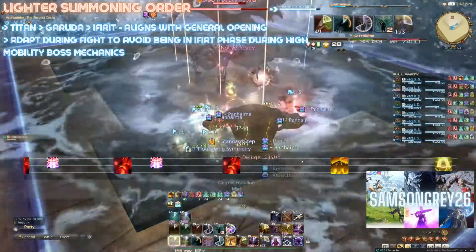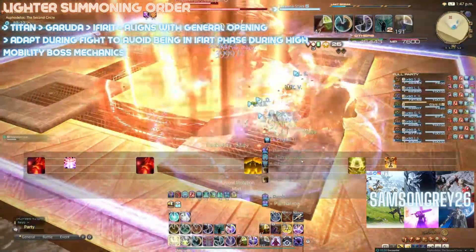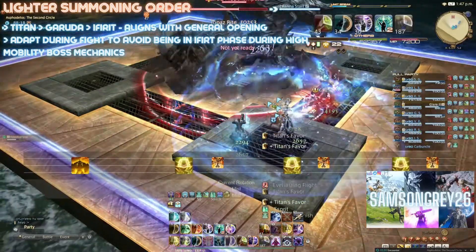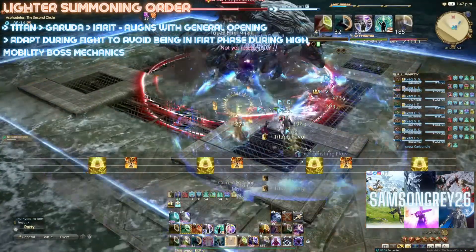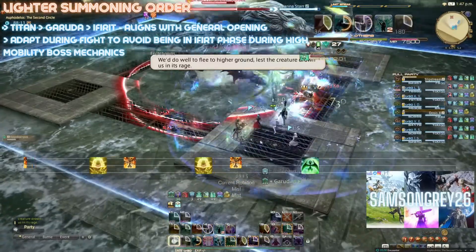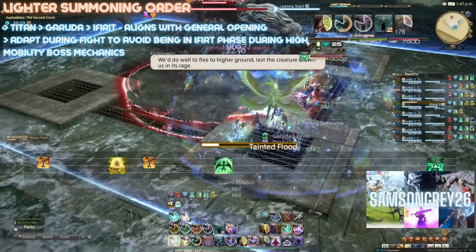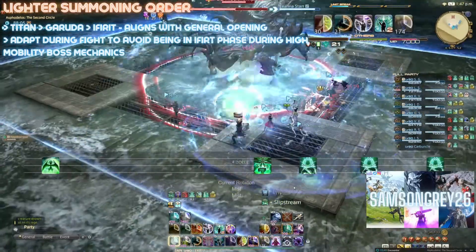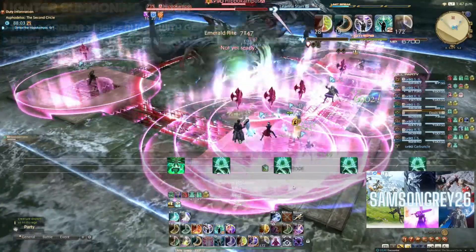As you learn a fight better, you should pay attention to boss mechanics requiring lots of movement and where you are likely to be in your rotation. This may mean changing the lighter summoning order to have Garuda or Titan up instead of Ifrit for enhanced mobility. Conversely, if there's a perfect time to dash to the boss — for example, for a donut mechanic — then ordering to actually be in Ifrit phase at the right time might be the pro move.